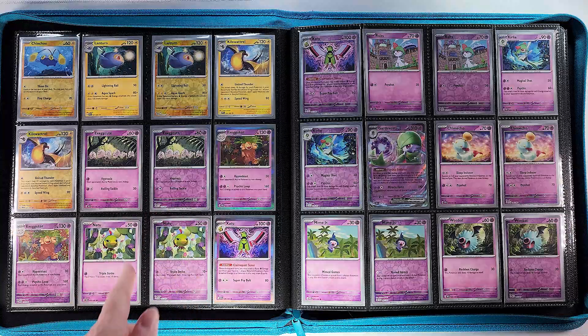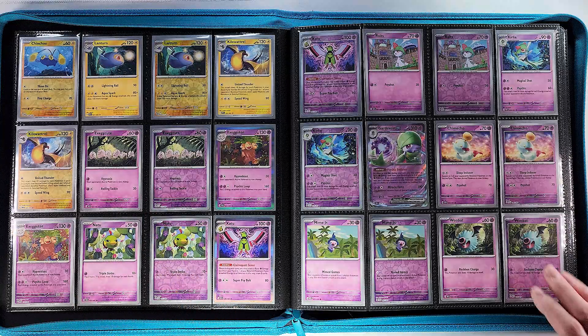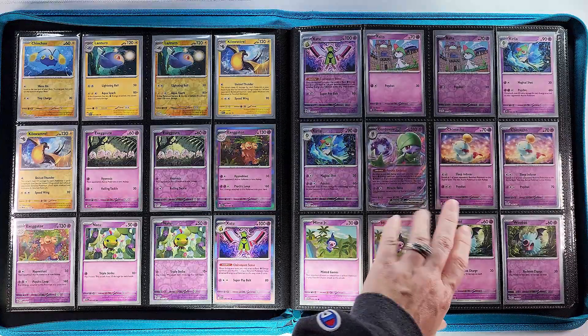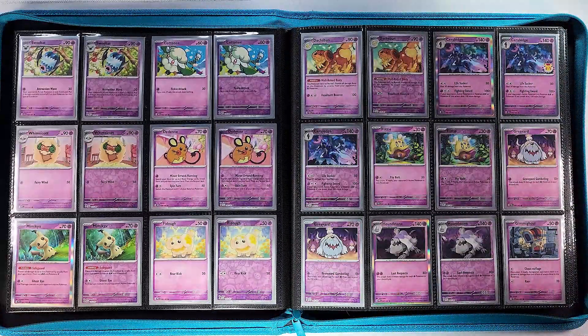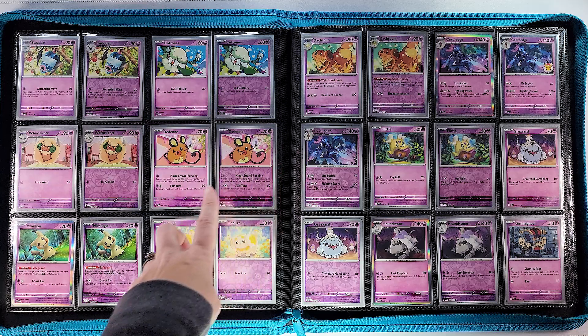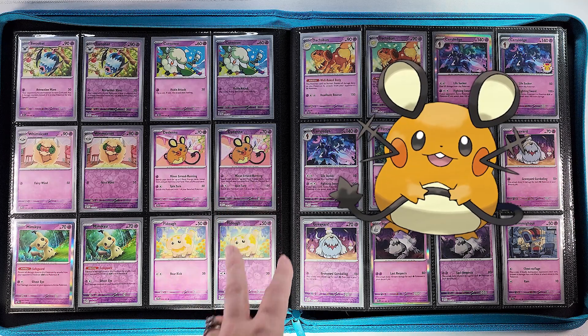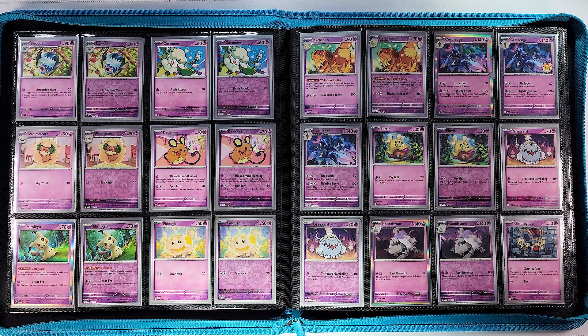Moving on to our psychic type — the pretty purple pages — we've got our Gardevoir EX here. Then we've got some Swoobats, Cottonee, and Dedenne, which is apparently everyone's favorite Pokémon, not Pikachu as before mentioned — according to Google, Dedenne is the one.